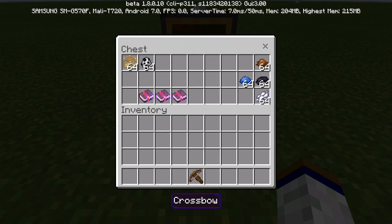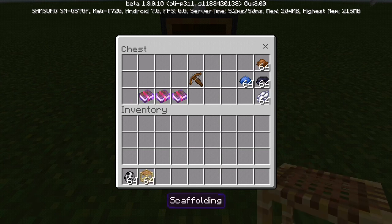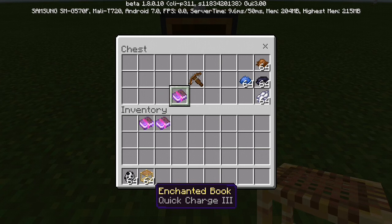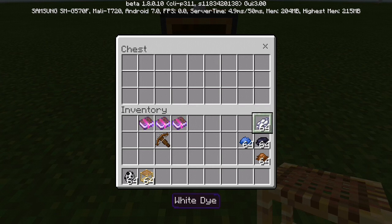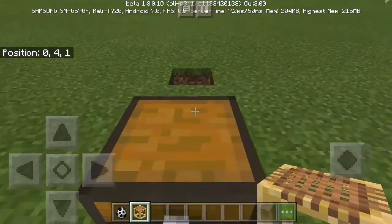This gives me hope that we might get a taste of a Village and Pillage beta this year. Anyway, in this beta they changed the sounds and a few things about the panda and scaffolding, added new enchantments for the crossbow, and changed some dye — now there's white dye instead of bone meal.